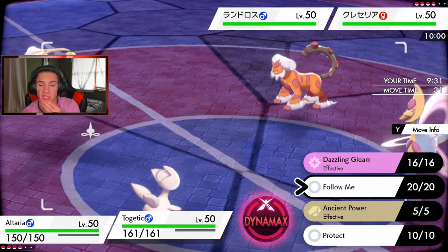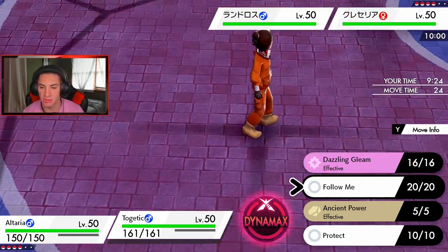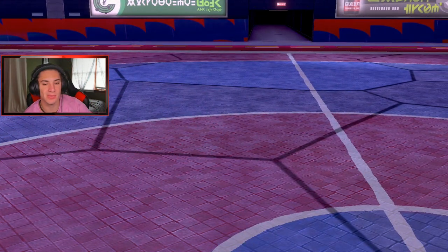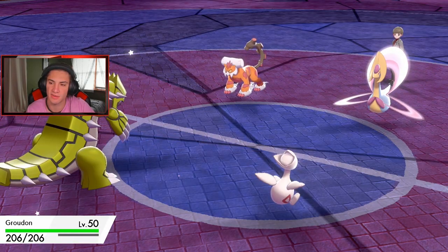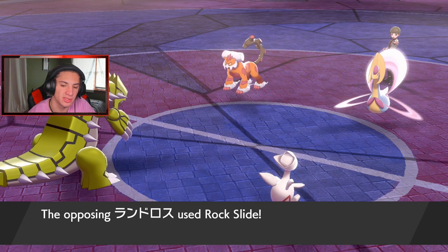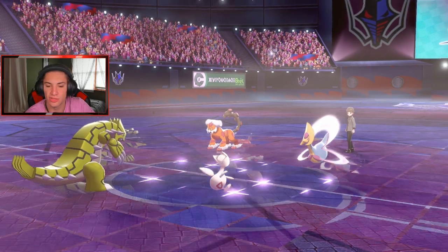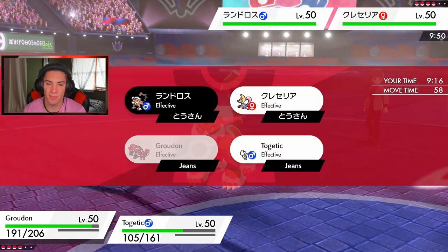Comfey looks like it's setting Trick Room. I need to save Altaria for the back end — that Intimidate drop is tough. I'll just Dazzle and Gleam. Actually no — he's definitely going for Rock Slide, so I'll Dazzle and get that double hit. There's no way he's Dynamaxing. Altaria swaps out and Groudon comes up, setting the heat. Both of his Pokemon are levitating so no Ground moves here. Rock Slide comes out — good thing I didn't go for Follow Me. Trick Room pops!